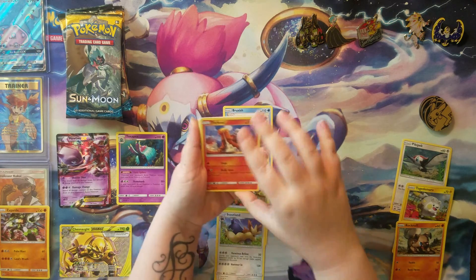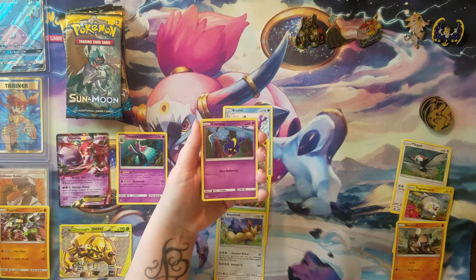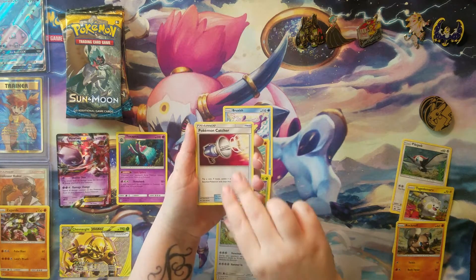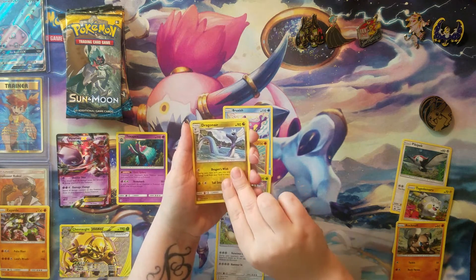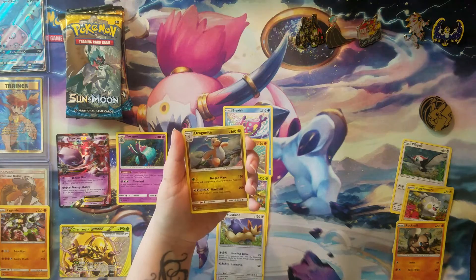A Torkoal, a Rollet, Cosmog — who doesn't love Cosmog? — Lillipop, a Steel Energy, Pokemon Catcher, a Golbat, Dragonair, a Switch, and a Dragonite.